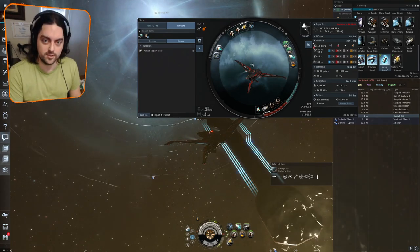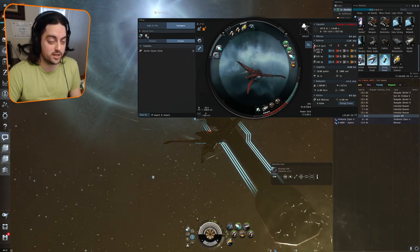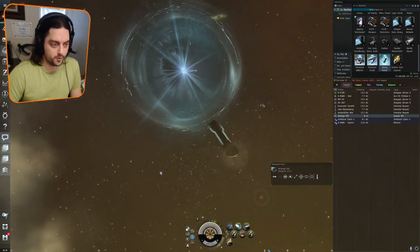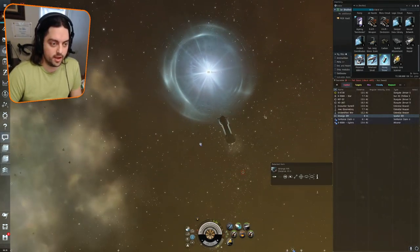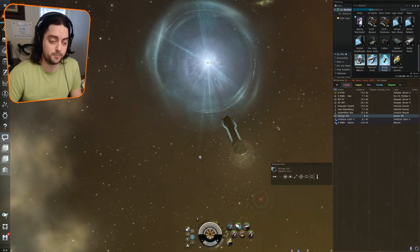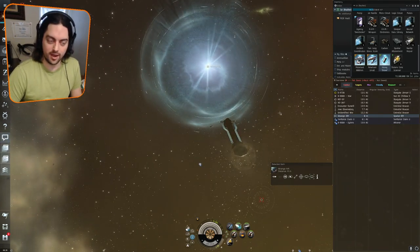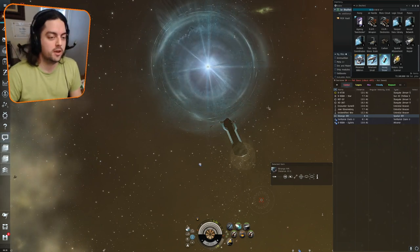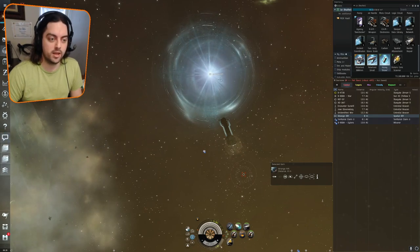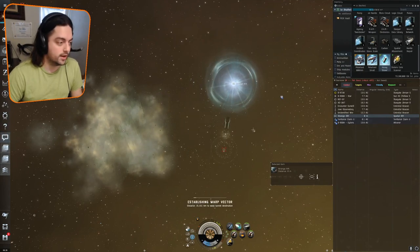There are obviously multiple different ways to run these sleeper caches, but I find this approach the most consistent, quickest, and overall best option. We scanned down the site and you can see a rift as well as the hyperflex generator — sometimes these sites get buggy. Normally you would have to hack the hyperflex generator to make the strange rift appear, but in our case the rift is already here, so we're going to go ahead and go in.